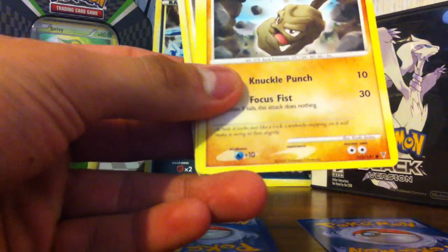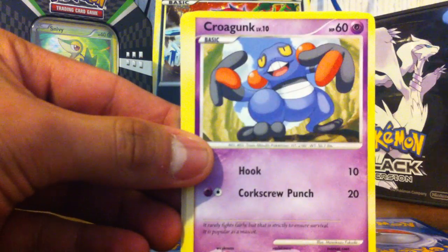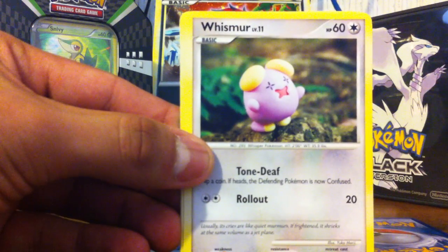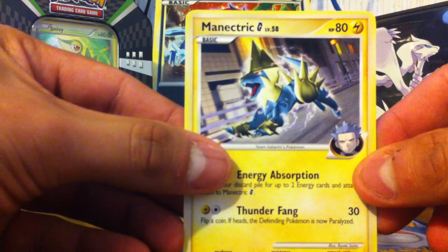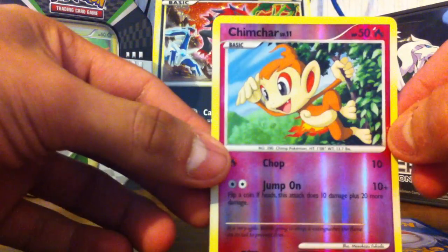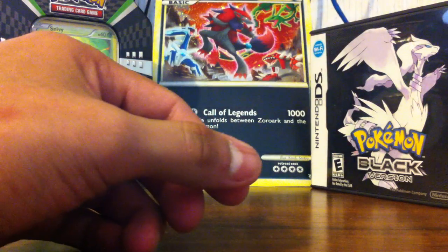We got Pachirisu, Gligar, Kricketot, Kricketune, Whismur, another Kricketot, Burrow, Staravia, and a Manectric. For the Reverse we got Chinchow, and for the Rare we got Scizor. That was a lousy packet.